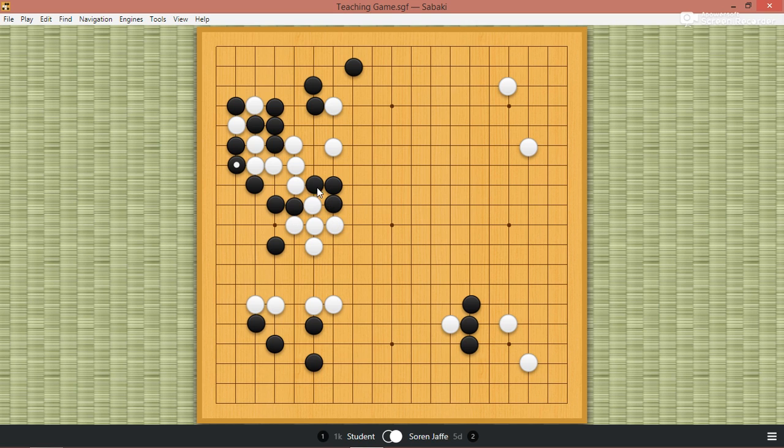Because even though these stones are cut off, they're still cutting off these white stones. So these stones still have a lot of aji. So white would probably answer. Now, the question is where's white's threat? But if white does a threat like this, that'll force black to take points. And black still has local threats. So black should have fought this ko — black has a lot of local threats.